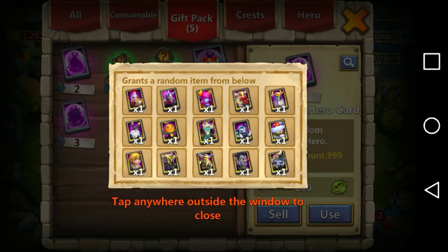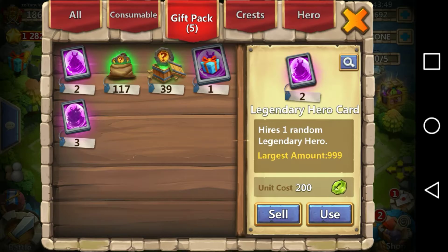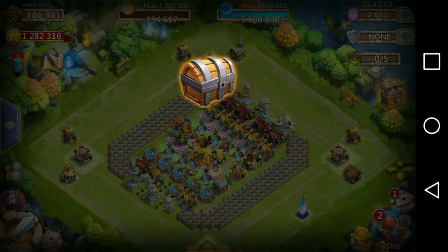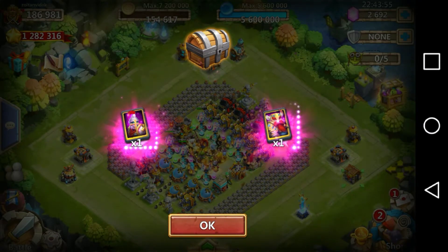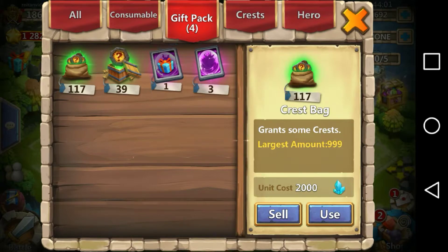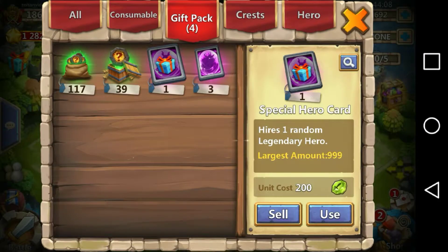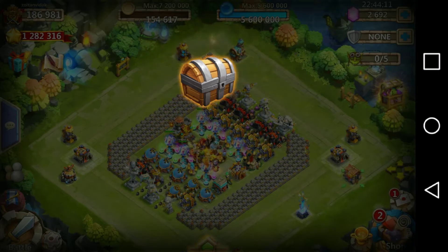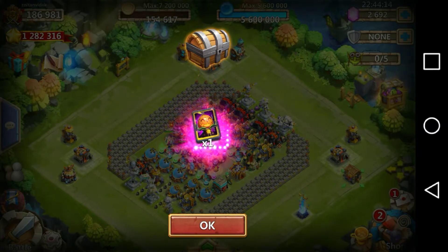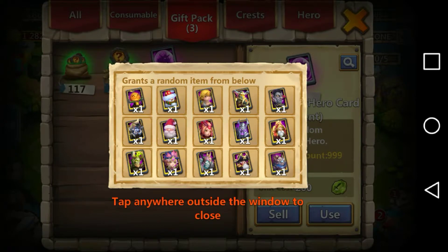Let's get this open - who do I want, who do we need? I need a Dread Drake. It doesn't have them. All right, let's just open them, it's gonna give us what it gives us. Alan and Champion - yes! The top two, the best top two I could have gotten. Come on - Paladin, we need a Succubus. Oh, Pumpkin Duke - now I get Pumpkin Duke.